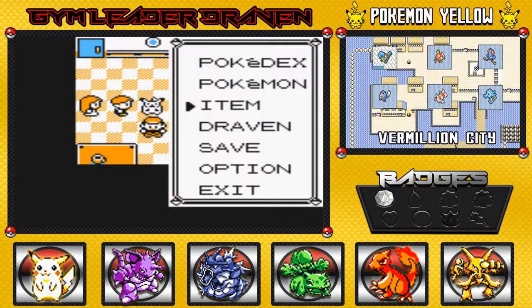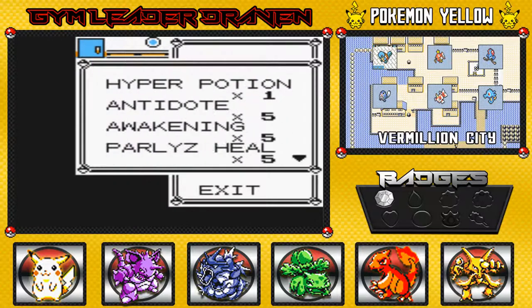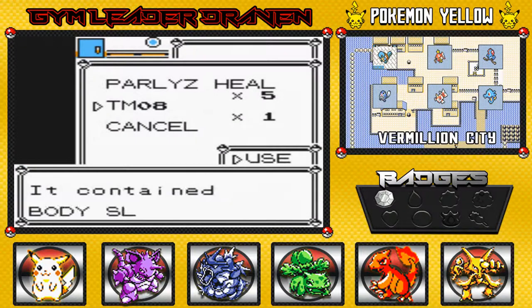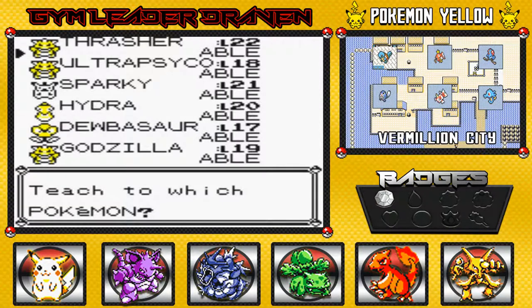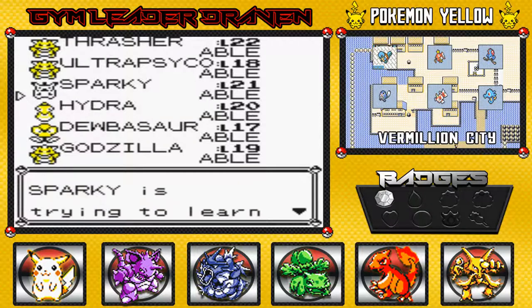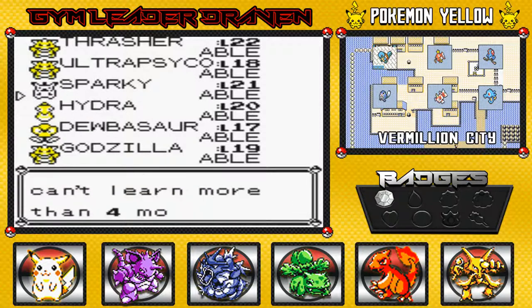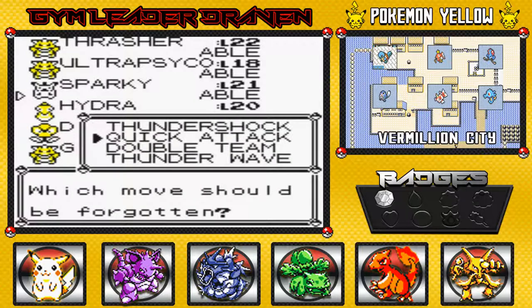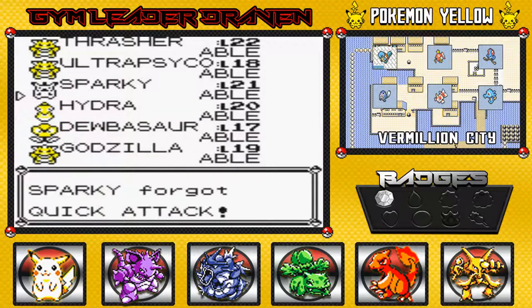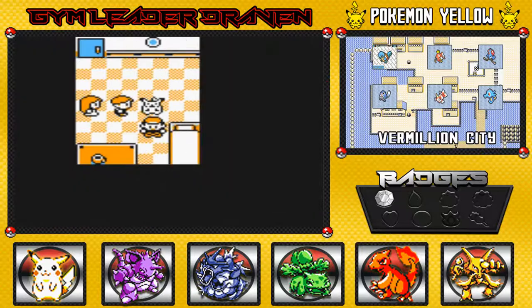This is TM-08. What would that be? Body Slam! You know what, I'm going to teach Sparky this because he desperately needs a stronger move. All these other Pokemon are going to be as strong as it is. There we go - Sparky gets Body Slam.